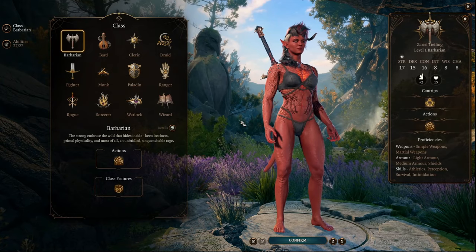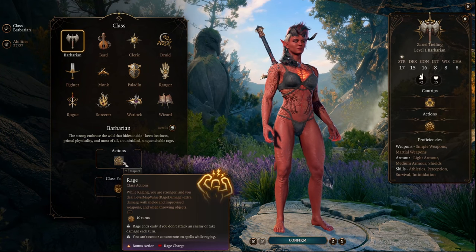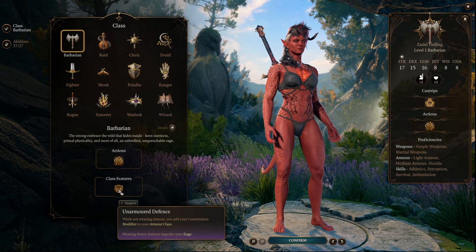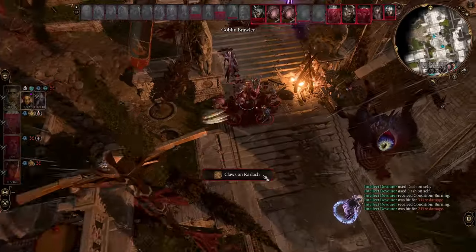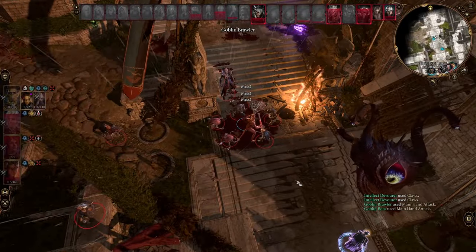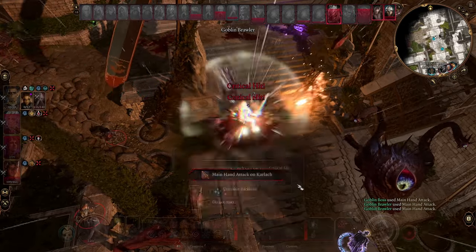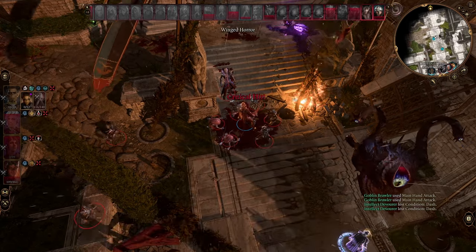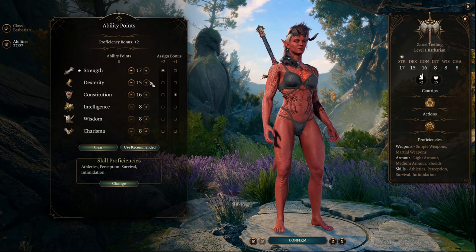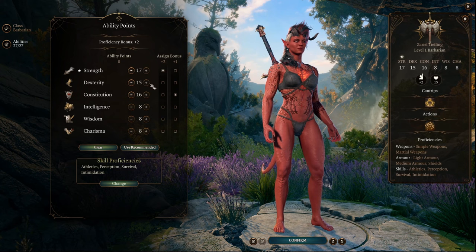So let's go ahead and build the Barbarian out. Obviously take the Barbarian class at level 1 — that'll give us access to Rage, which will turn into Wild Magic Rage when we get the subclass. We'll also gain Unarmored Defense at level 1, adding our Constitution modifier to our armor class. Because of that, when we select our ability scores, we're going to dump 3 stats and build up Strength, Dexterity, and Constitution. Dexterity is still valuable for initiative, and it's okay to have 2 odd numbers since we'll boost them with the Ability Improvement feat, making both even numbers by level 4.